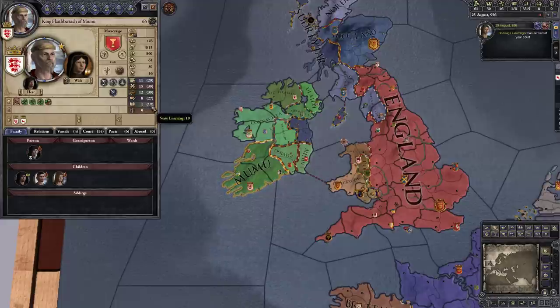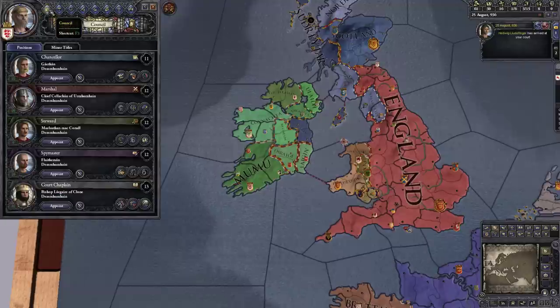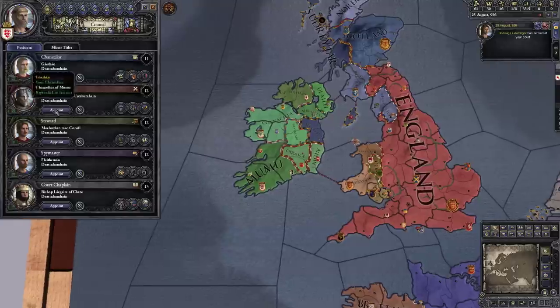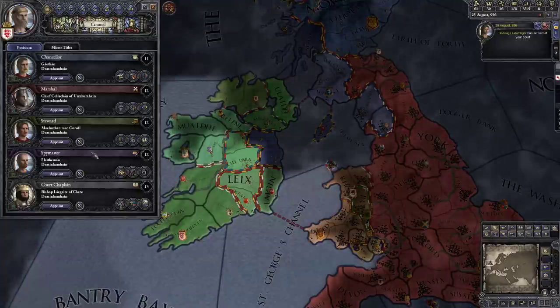King Fred — that's us — has diplomacy, marshal, stewardship, intrigue, and learning skills. The skill of your counselors does boost your state skill. We only have a learning of one, but thanks to our spouse giving us a plus five and our counselor giving us a plus thirteen, we have a state learning of 19 — still not fantastic but at least it's not single digits. So these five positions need someone assigned.